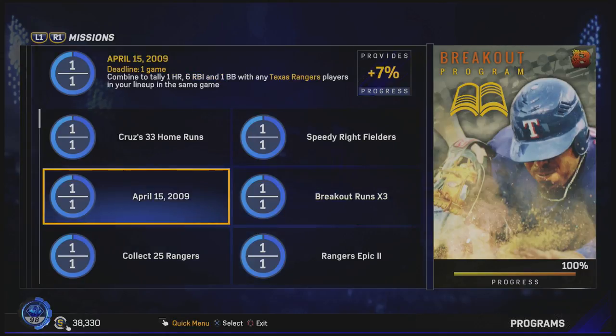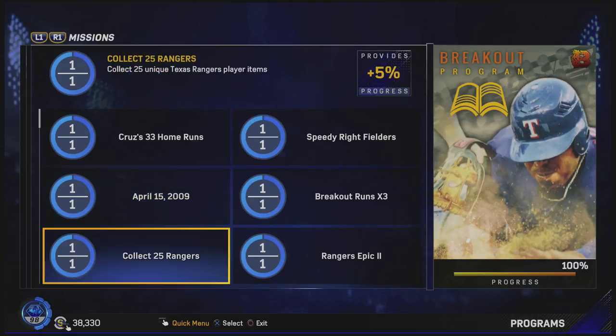Next, we got the April 15, 2009 stat line, which is to get a home run, six RBIs, and a walk with any Texas Rangers players. If you see the one below, you got to collect 25 Rangers — just use those 25 Rangers, put them in your lineup, and use a whole team of Rangers players. This one is fairly easy. If you got six runs, you probably got six RBIs. You can do this on rookie. The hardest thing is probably getting that walk, but overall it's not bad.